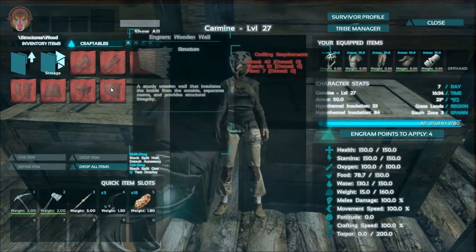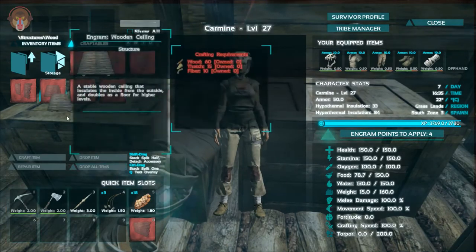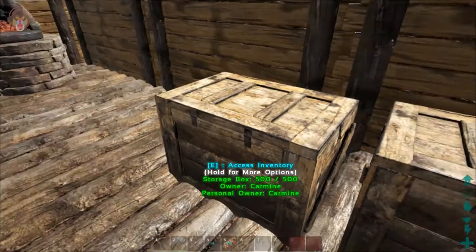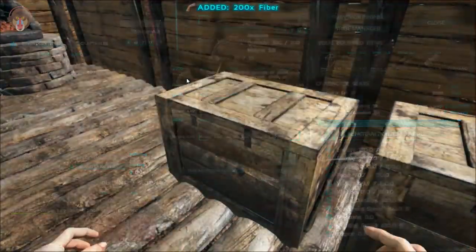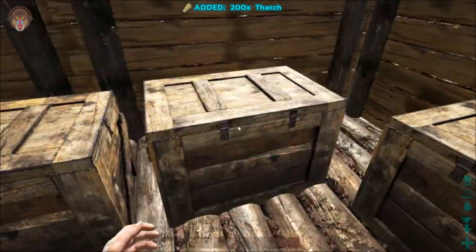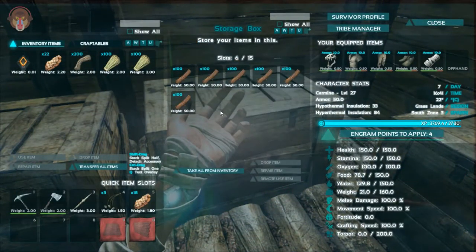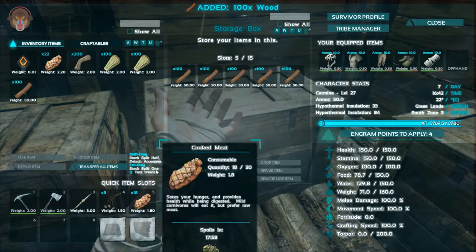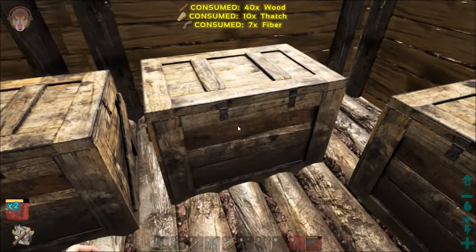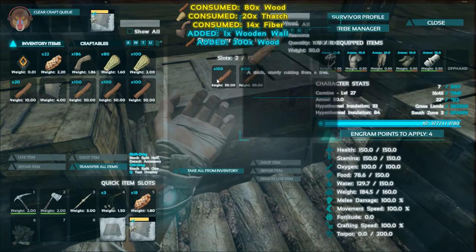So let's start working on the base, shall we? Now I want to get some wooden walls and some ceilings up. I was thinking maybe two high - yeah, two high. It won't really obstruct our view, I hope. Let's craft up a couple. Only two? Oh, we probably need more wood.